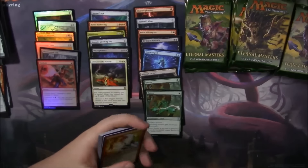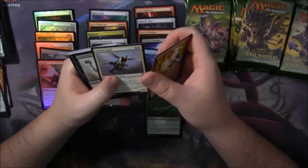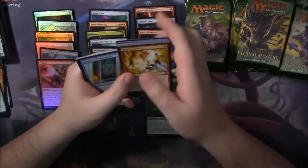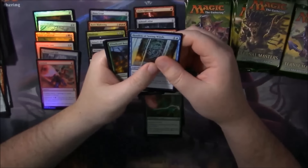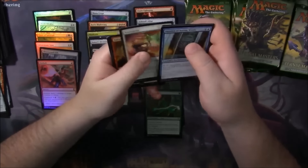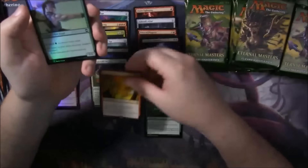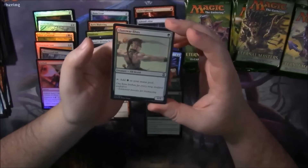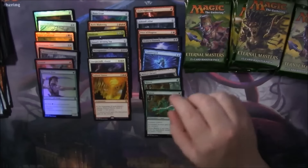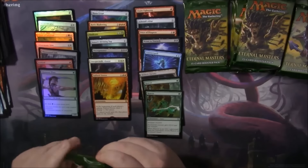So how is everyone doing? Anybody crack any of the second wave of Eternal Masters — not the second printing, the second wave? Let me know below in the comments, or let me know live on Twitch. Haunted of Seeing Winds, Flint of Boar, Soul Catcher. And we got a Sulfuric Vortex. And our foil is a Foil Llanowar Elves — that actually might be worth something. Llanowar Elves is one of those staple green mana ramp cards.